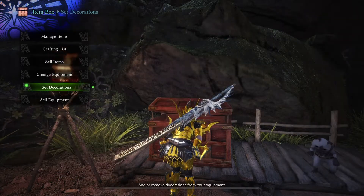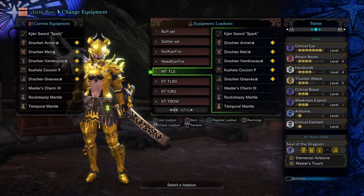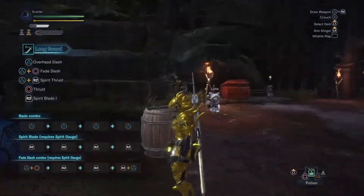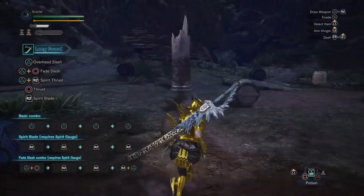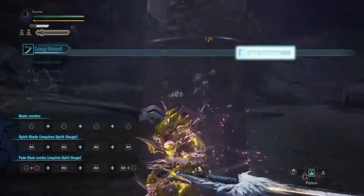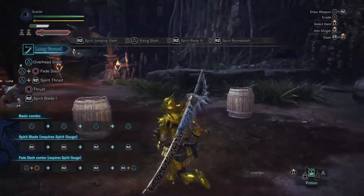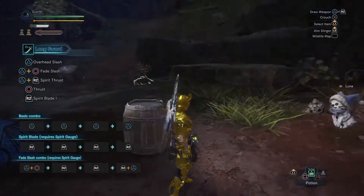But if you are a master at fighting Kulve like I am and you rarely ever faint to her, because you farmed her so many times trying to get that one weapon that you never got because RNG hates you, then feel free to go all out on attack. If you do have a build request, feel free to leave it down in the comments below — I will try my best to make it as good as I possibly can and hopefully I meet your specifications. That'll be it for this video. If you've enjoyed, leave a like, comment, and consider subscribing to my channel where I post gaming videos like this every single day. I'll catch you all in the next one.